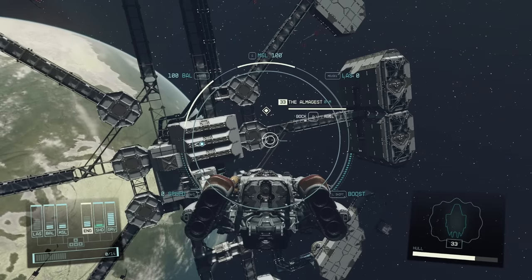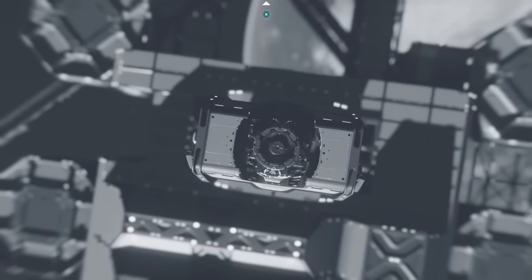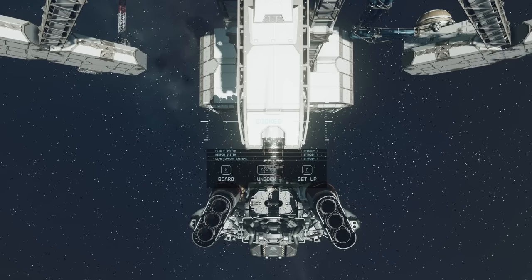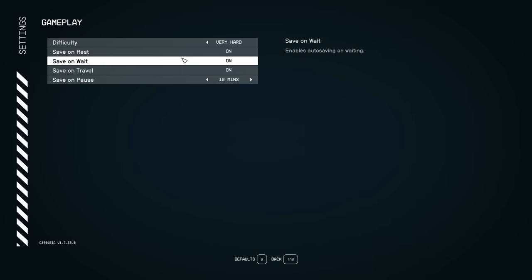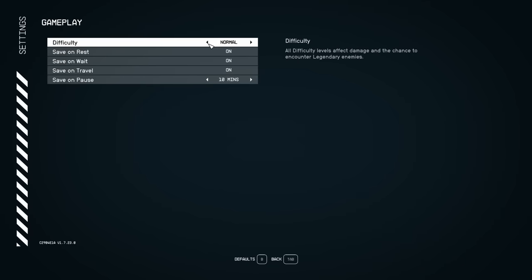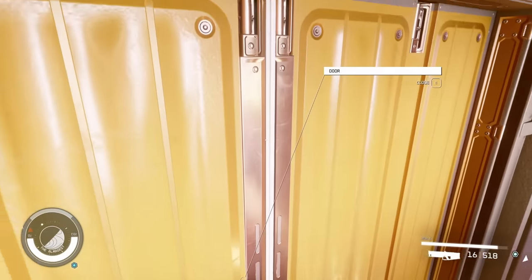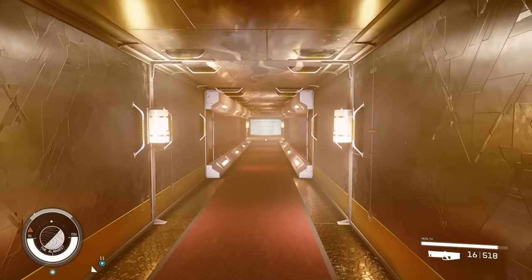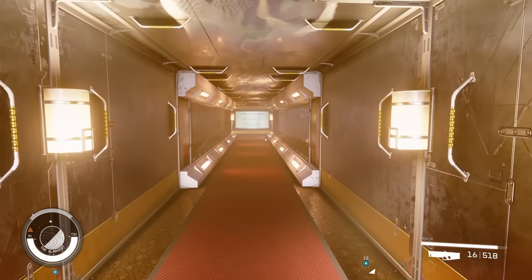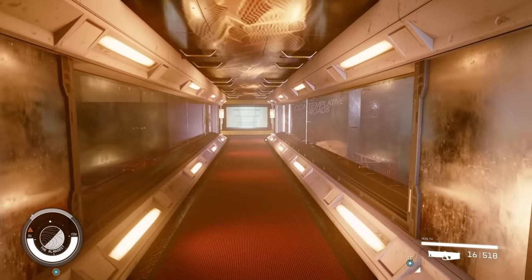It is technically an exploit, so if you don't want to use exploits you don't have to — you can skip the difficulty change entirely. We're going to dock once we've changed the difficulty for this example. Once docked, go ahead and board. Once inside, if you did the difficulty swap, you can put it back to the difficulty you were originally playing on.